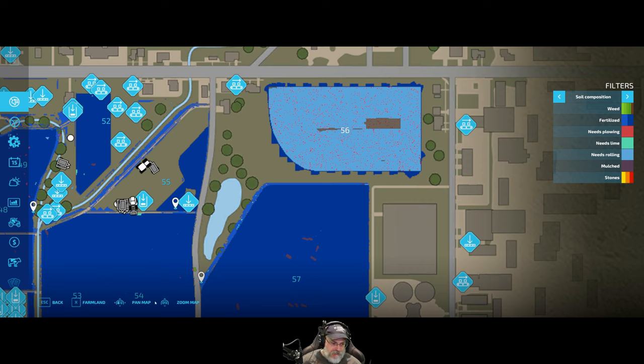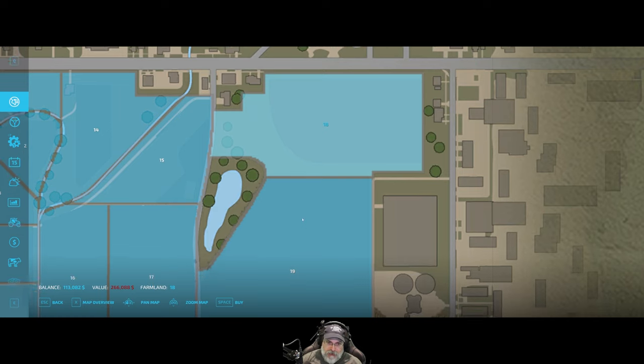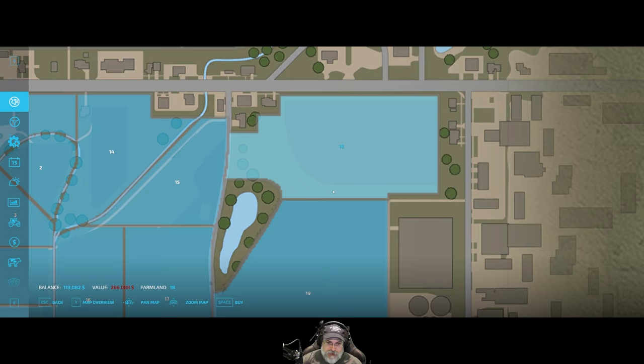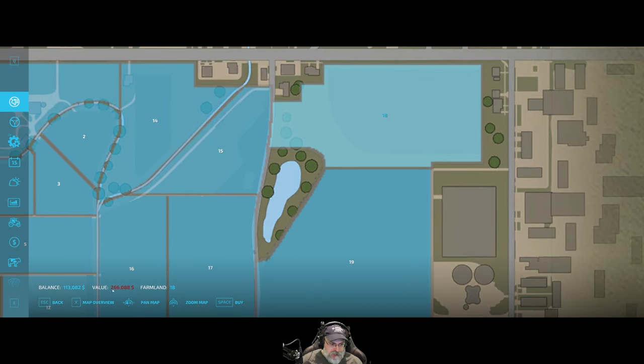Something weird I've been noticing since the last update is little patches on the field that are not fertilized, and I can't roll over them either - I've never noticed that before until the update. I rolled field 57 for a double application and I'm hoping when I cultivate it we'll be able to keep that double application. If not, then I rolled it for nothing. I'm thinking about doing field 56 - it already has a wheat crop on it. We could plow up all the grassland, get rid of those trees and expand the field significantly.